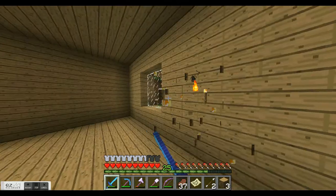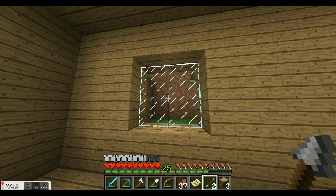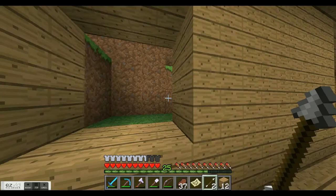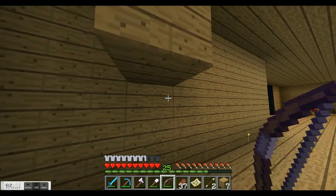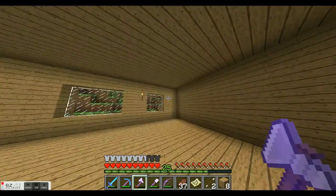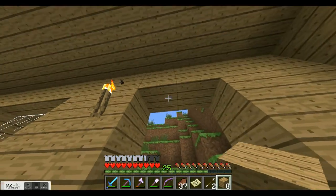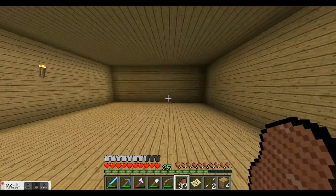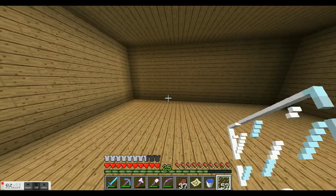The aquarium is gonna be right there. I'm gonna close this up. I brought oak wood — see, it does come in handy. I want to close that up because it doesn't look good open. The aquarium is going to be right here. I'll take the glass pane and the water — I don't know how this is going to look.